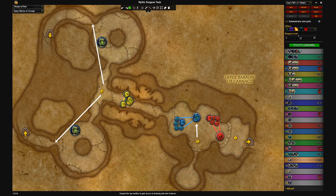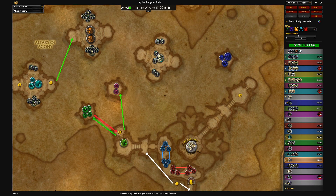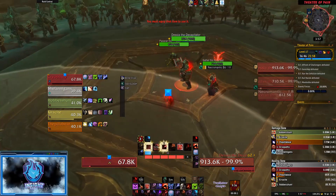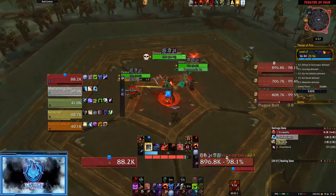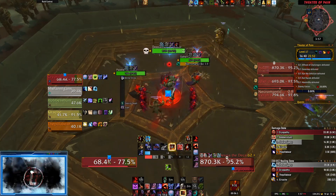The only major differences are dependent on whether or not you can skip the first 4-pack. If your composition allows for it, I highly encourage you to skip the first 4 mobs of this dungeon. On fortified weeks, this will cut out a significant chunk of incoming damage, and on tyrannical weeks it's a great feeling to go right into the first boss with full CDs, trinket procs, and bloodlust or heroism.